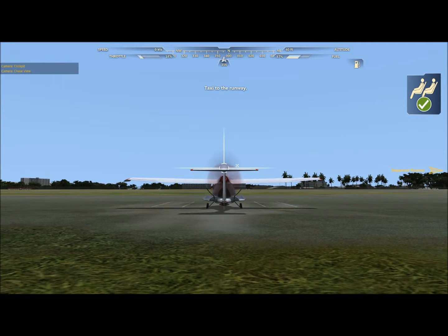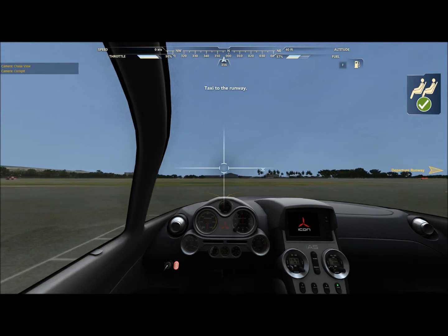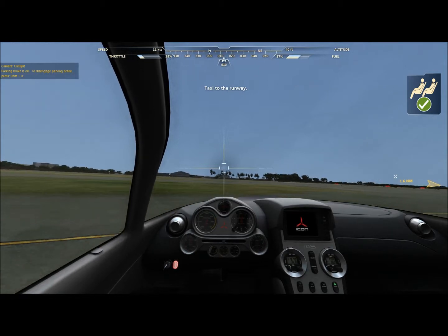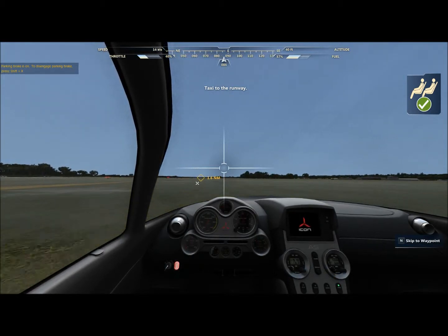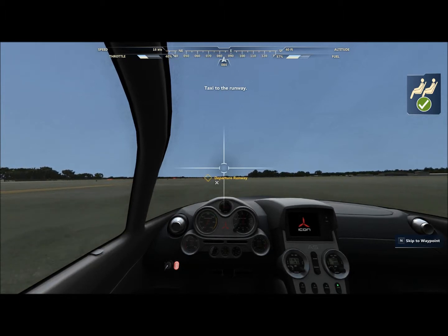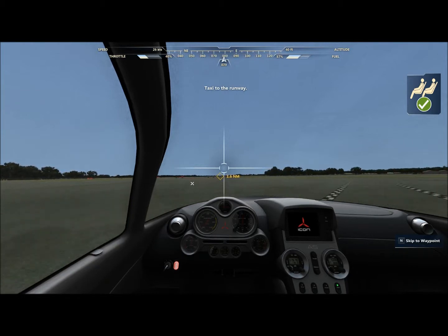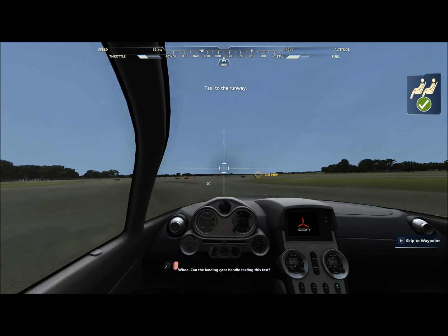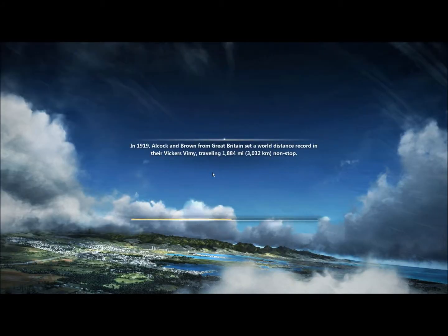Just turning the parking brake off. There's a feature — the skip to waypoint — that popped up in the bottom right corner. It's for if you just don't want to wait or don't want to taxi around the airport and just want to take off. It's also available in-flight if you don't want to wait. You do get more experience and more unlocks if you do the actual full flight, but for the purpose of the video I'll use the skip feature.